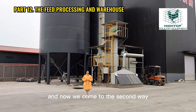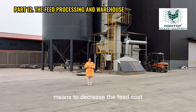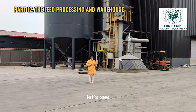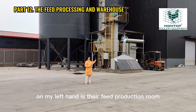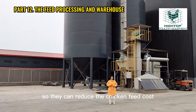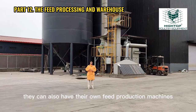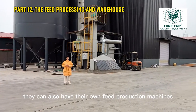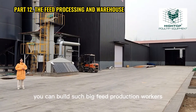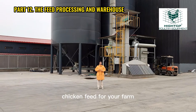Now we come to the second way to increase raising benefit — to decrease the feed cost. On my left hand is their feed production room. They produce chicken feed on their own, so they can reduce the chicken feed cost. For small farmers, they can also have their own feed production machine. We have different capacity feeding machines — you can build such a big feed production warehouse, or you can just buy one machine to produce chicken feed for your farm.